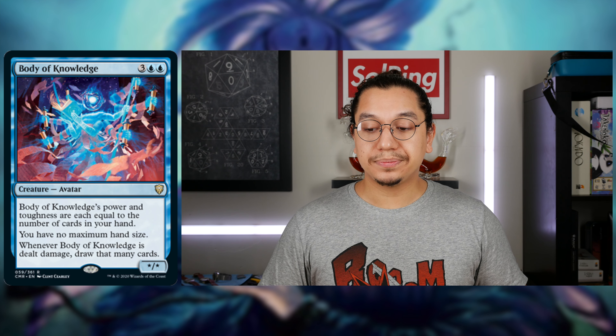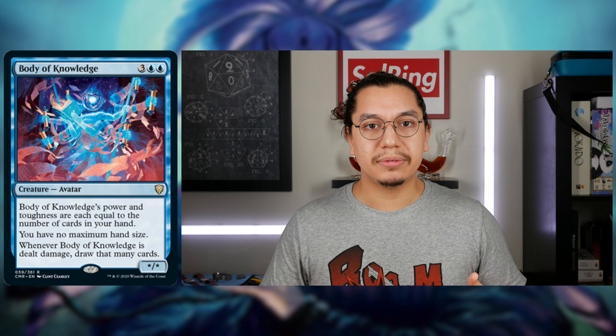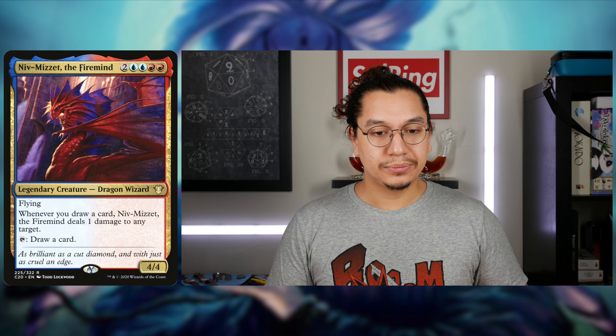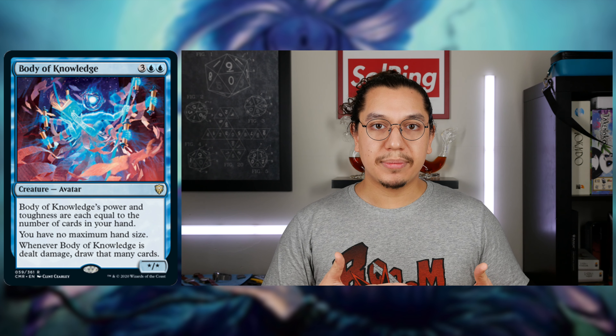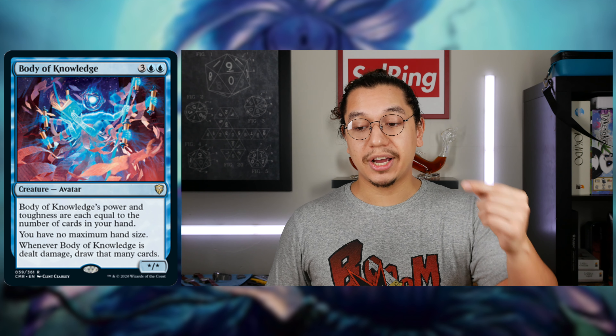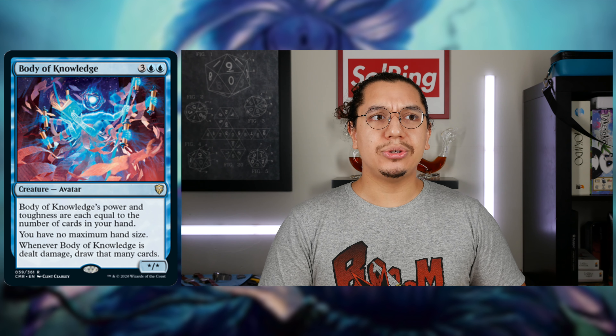Let's say I had four cards in my hand when I started this chain. It's even easier with Firemind because Firemind can tap and draw a card to start the chain. They both combo with this card. Four cards in hand, deal one damage — now five cards in hand with one damage on this creature. Virtually I'm always going to escape death in this loop. I draw a card off Body of Knowledge, do one damage to Body of Knowledge, keep drawing, draw through my deck.